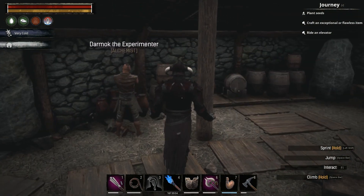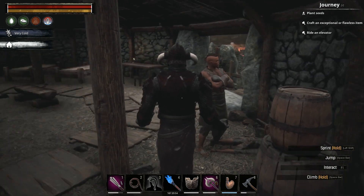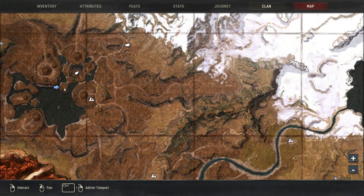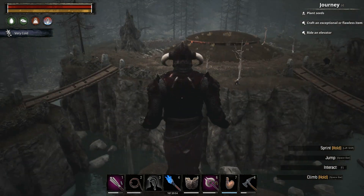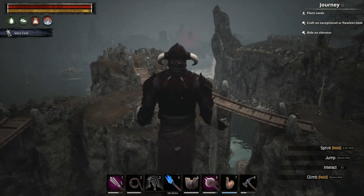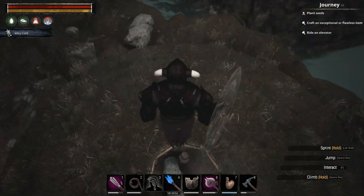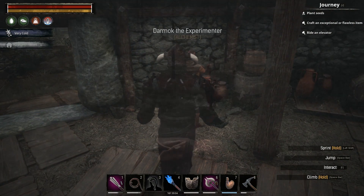Next up, we have an Alchemist — another named thrall people have been asking for. The Experimenter — I'm not going to be able to pronounce that name. This is my location. He is inside a hut. I'm just going to give you guys an aerial view of the area. So you can come from there, down that bridge, around this way, that bridge, and then right here. There is a cook that wanders around here as well. He's not that difficult to find — he's right at the doorway. Do bear in mind, when you come in, everything will be hostile.